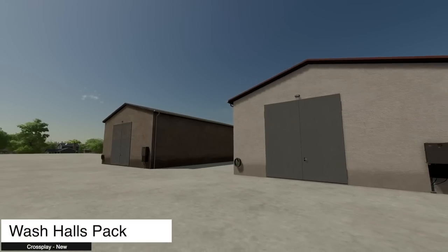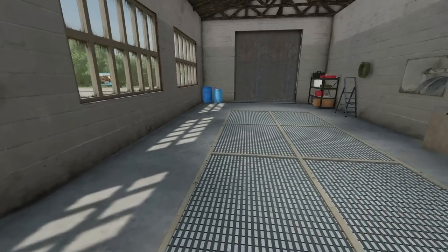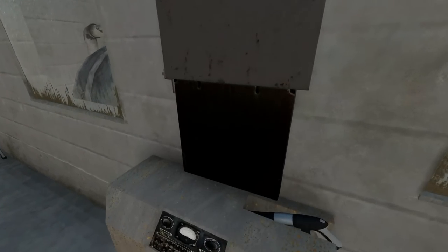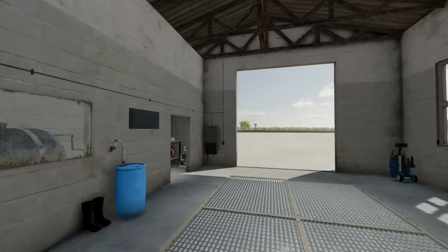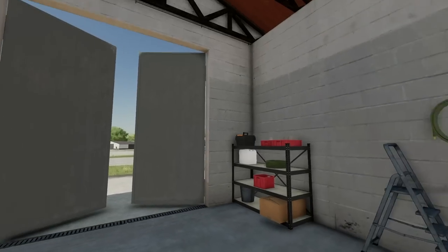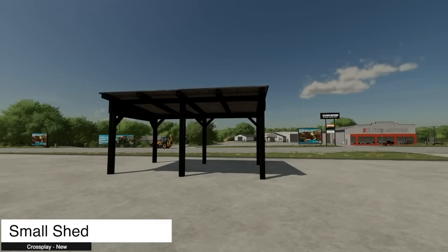Next is the Wash Halls Pack — a switchable light and a stationary high-pressure washer. The light is just on and off, and the washer is a vacuum cleaner and pressure washer where you pull your vehicle or implement in to clean it. Two different setups are available: a more concrete version and a darker one that should match almost anything.